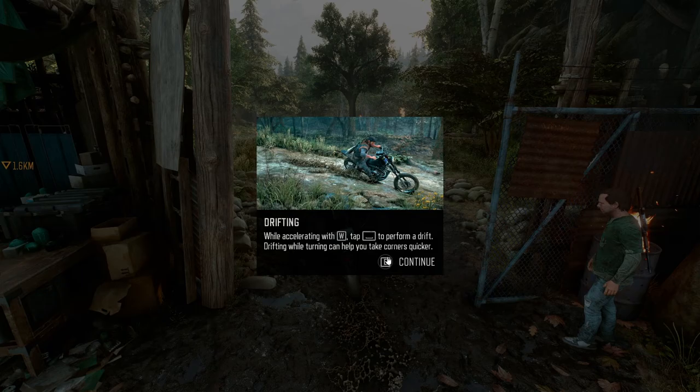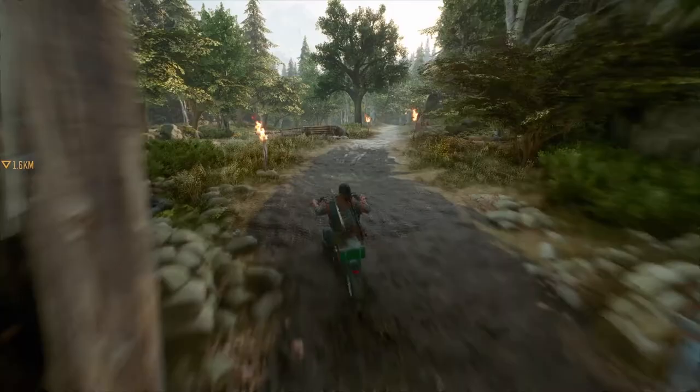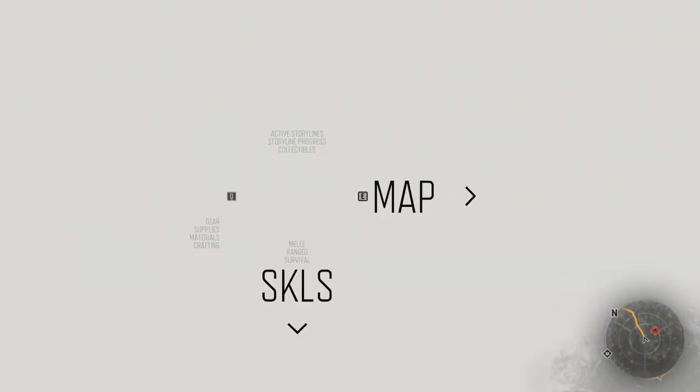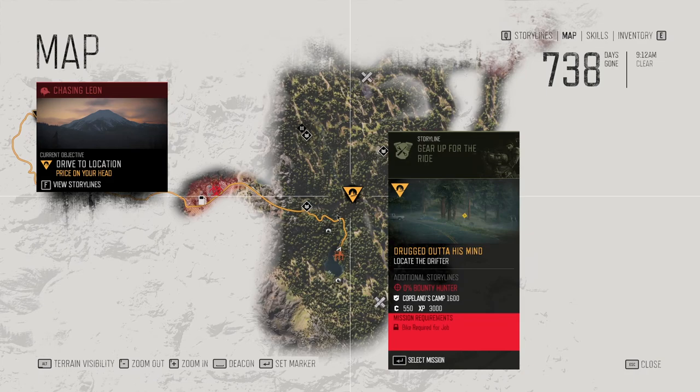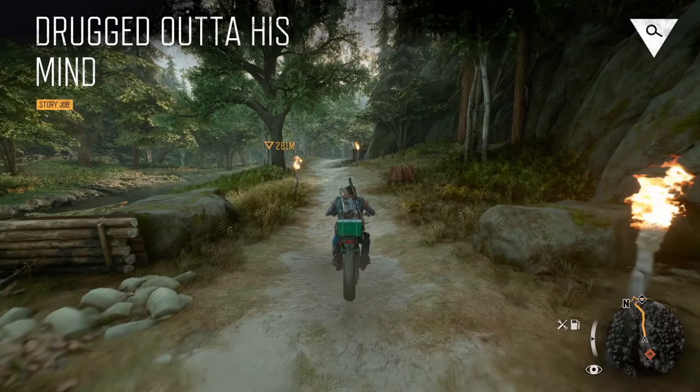Drifting while accelerating — tap W to perform a drift. If you've lost your bike at the bottom of a lake, off a cliff, or in the vastness of the Farewell Wilderness, and are still close to it, you can use the map to recover it to a nearby location. That's convenient. We're going to select this mission — we're going to find this drifter for Copeland.